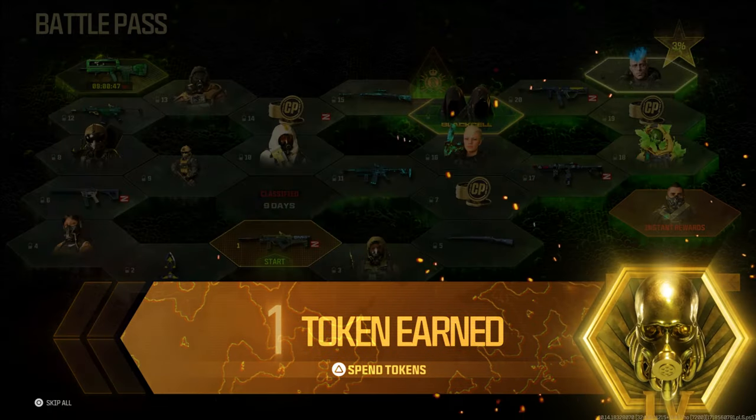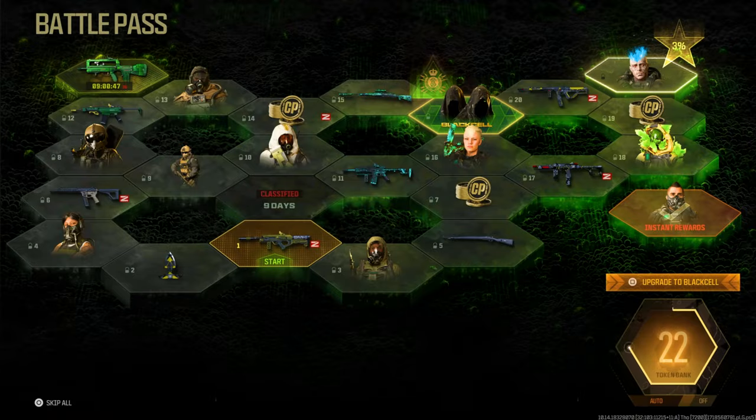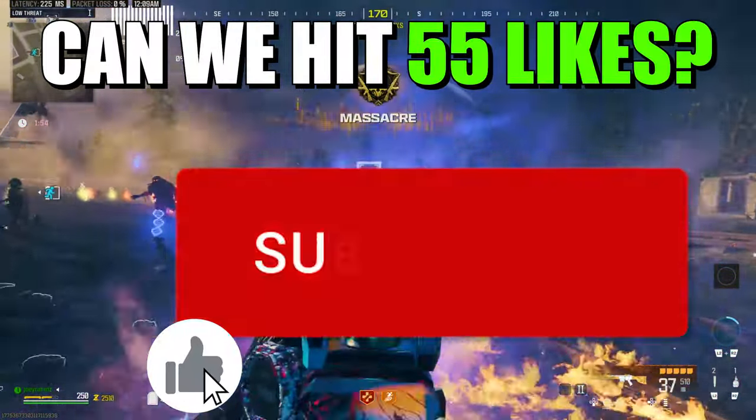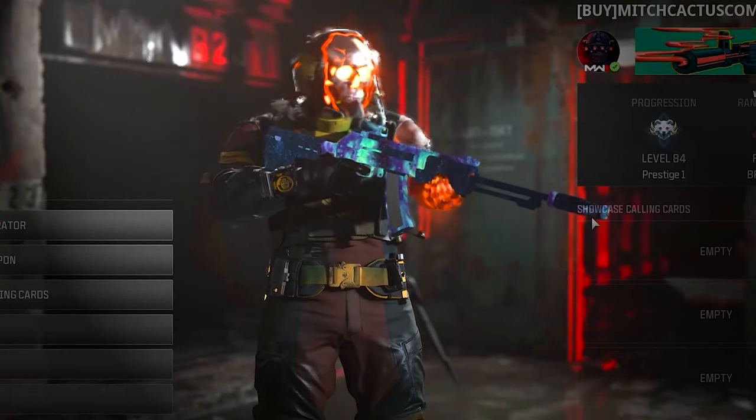Yes, indeed — the battle pass token glitch where you go AFK and get tokens overnight while you're sleeping is still working on June 19th. I'm going to be showing you how to do it if you don't know already or you've forgotten. Make sure you drop a like and subscribe so you don't miss out on any videos like this in the future, and drop a comment down below — I'll say hi back.